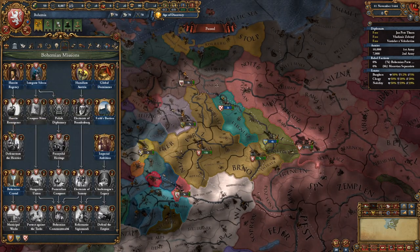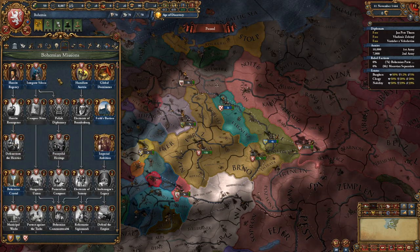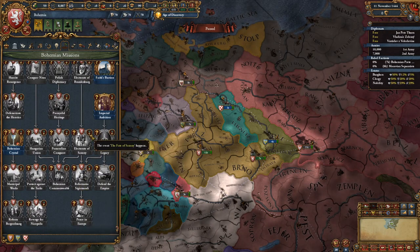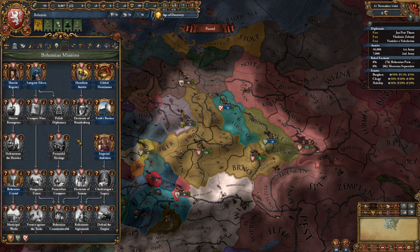If you want to play Hussite you get to go down a different mission tree. If you want to go Catholic and expand through the empire you can go down the Catholic path. Some of these are tricky to pull off but it's important to think about it.